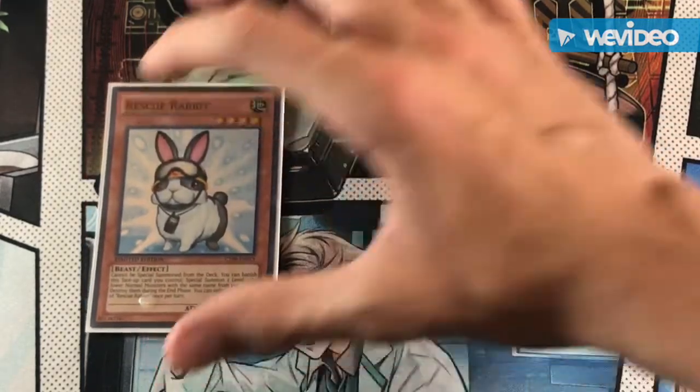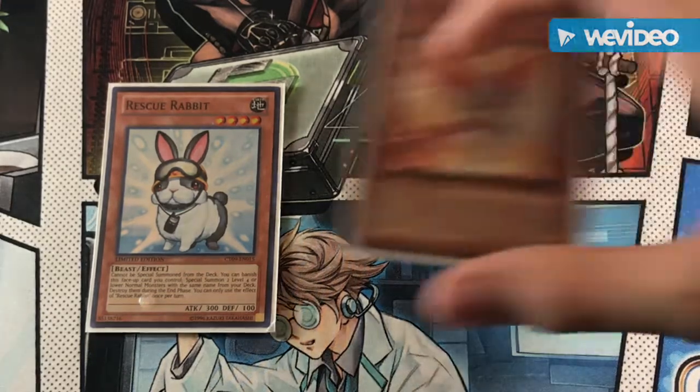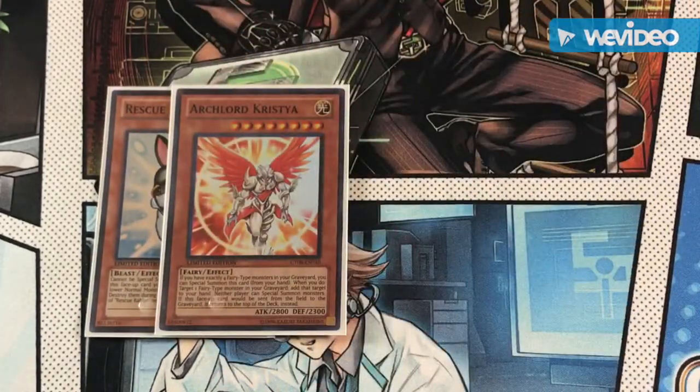We have a one-of Rescue Rabbit. I don't really like this card but I still run it because it has some usefulness — you only use this card if it's the only card in your hand you can use. We also have a one-of Archlord Kristya because Kristya can lock your opponent from special summoning, which is insanely good for the mirror match and also good against decks like Paleozoic and Spirals that heavily depend on special summoning.